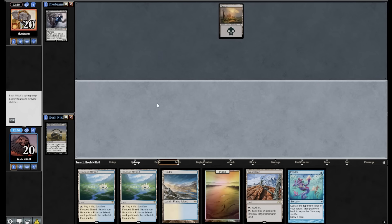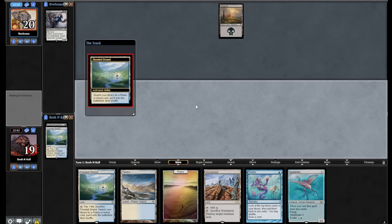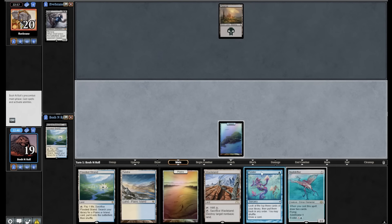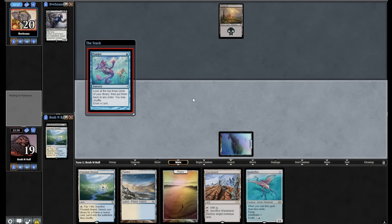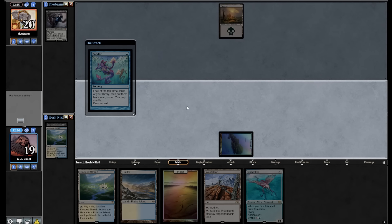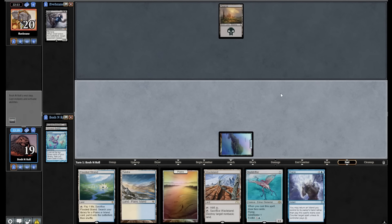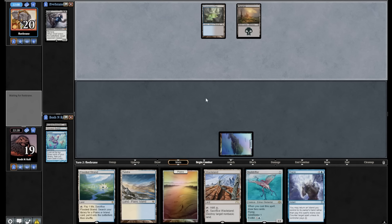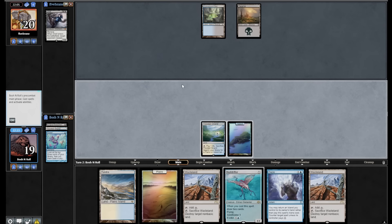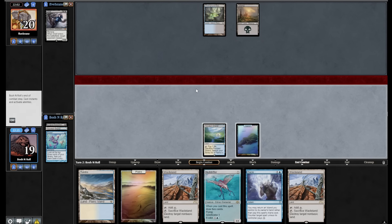We got Griefed. There's a Null Drifter — I'm going to get a basic and then cast Ponder, hope I find Daze or Surgical. Found Daze — I'll put the Wasteland on top. Unfortunately I have to keep that. I can't really beat an Entomb Monster here. They didn't have that. I think it's more important to get the bad card off the top of my deck and increase my card quality than it is to Wasteland them. Now I can hard-cast Daze if I feel like that's correct.